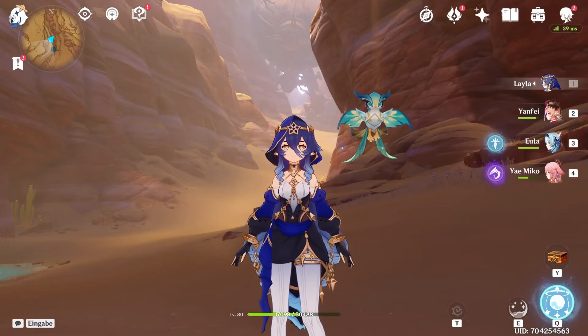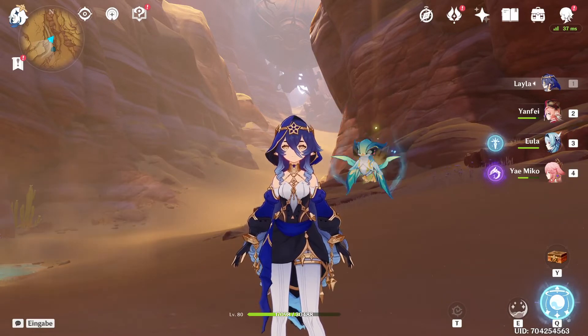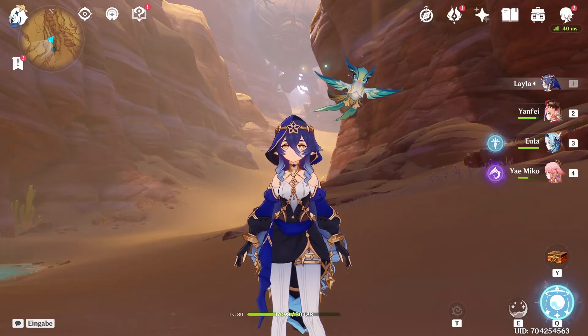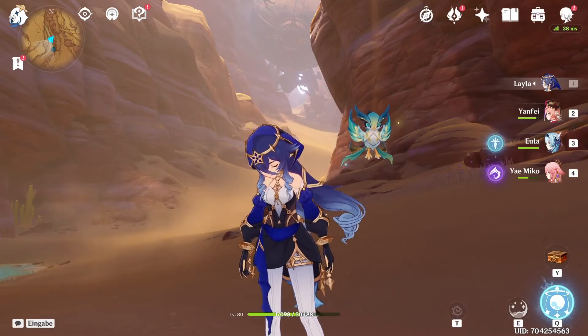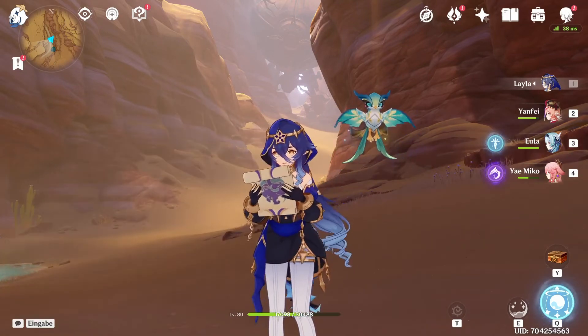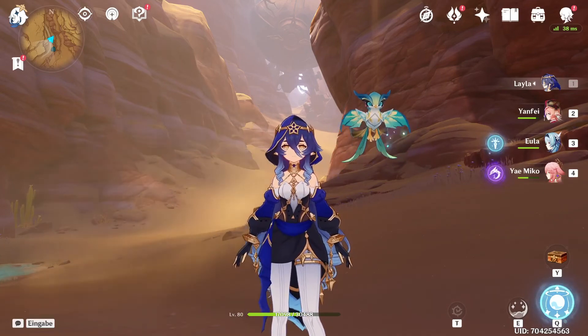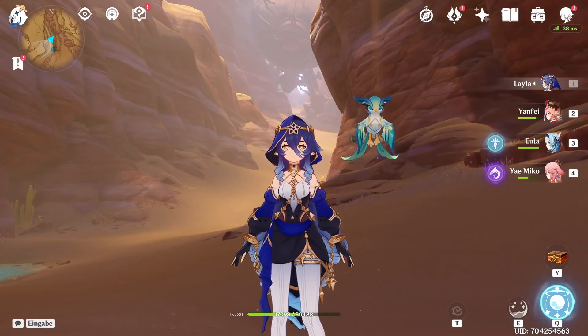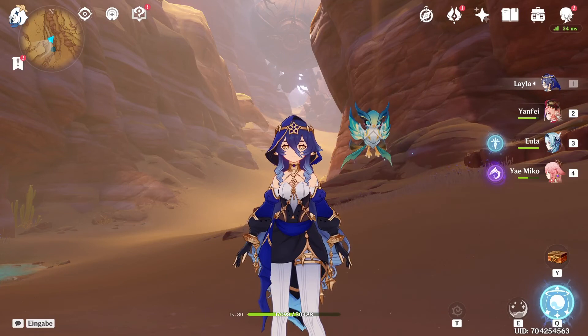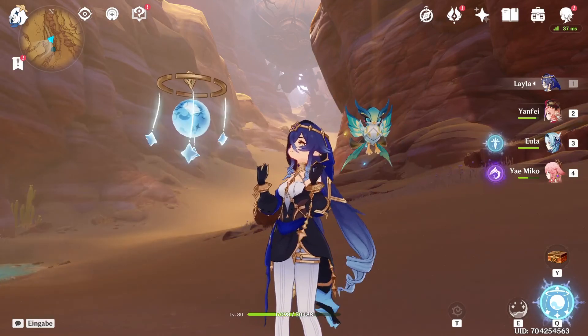So yeah, comparing her with Zhongli would not have been fair because Zhongli can definitely take 3 shots, maybe even 4. She seems to be a pretty okay shielder. My Layla is at C0, and her C1 gives extra shield strength — and if I would level her to 90, level her artifacts up, get the shield talent to level 9, all of that together could probably make her shield rival my Yanfei's shield. My Yanfei's just better built at this point. For a level 80 with level 8 talents and a 4-star character, I think it's actually a good shield. With that being said, I hope you enjoyed the showcase — if you did, please leave a like, comment, and subscribe. I'd really appreciate it. Have a nice day.